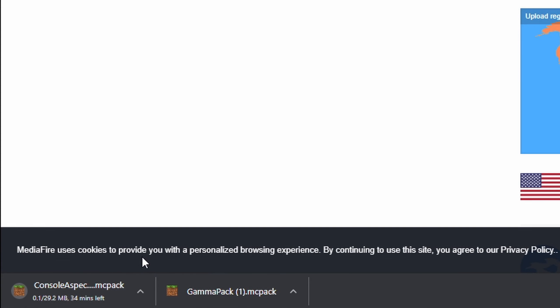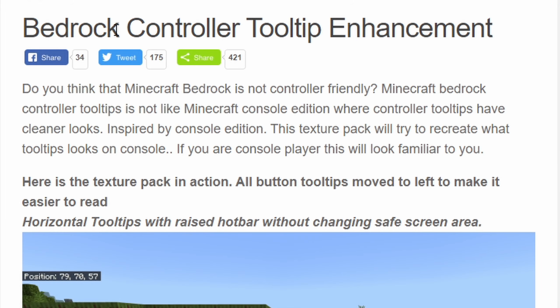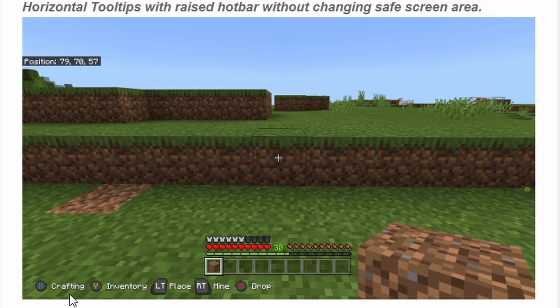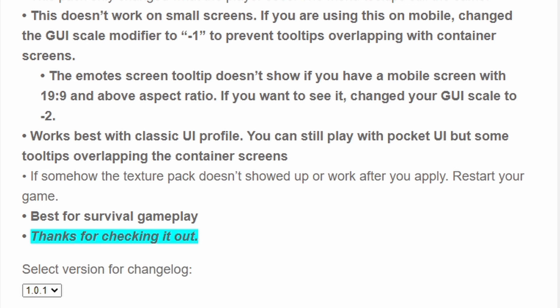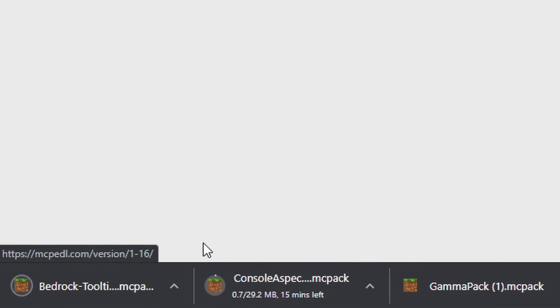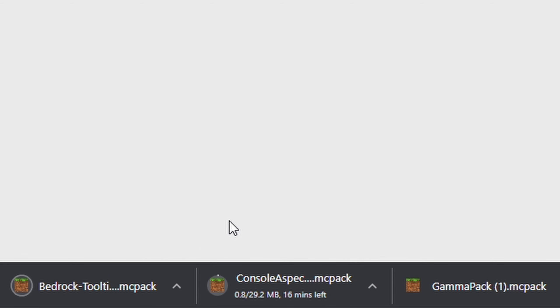It's going to take some time to download — it might download faster for you guys. I'm currently using a VPN so it's a bit slower for me. The next thing you need to download is the Bedrock Controller Tooltip Enhancement. The reason I'm including this is because it will make your Minecraft show the controller button prompts underneath the UI, which is super helpful. Just click on it and it will automatically download.